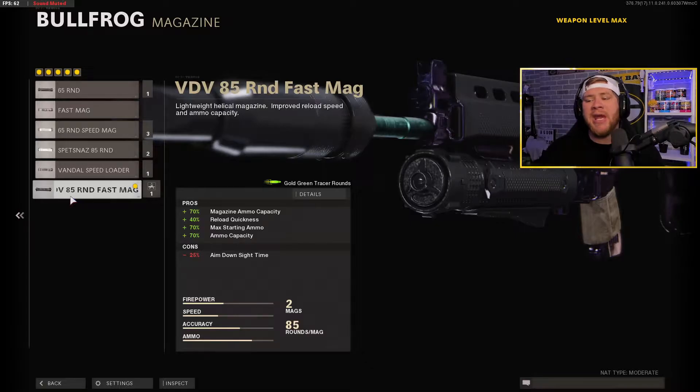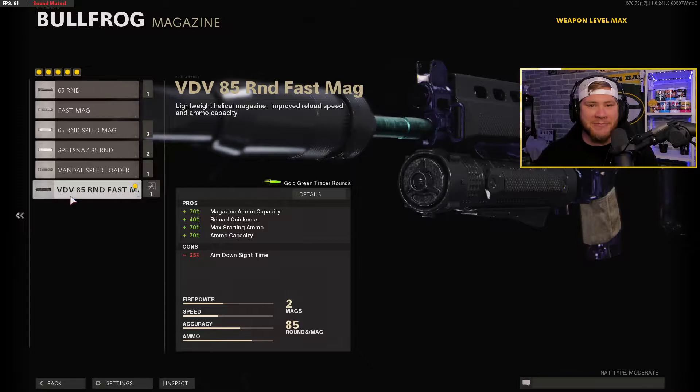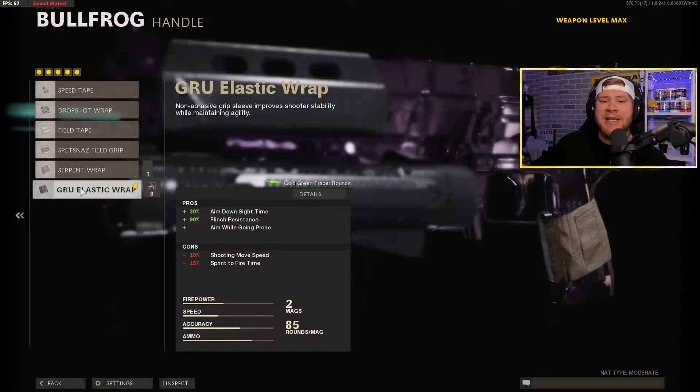For the magazine we have the VDV 85-Round Fast Mag — hands down the best magazine for the Bullfrog. I would not run a different mag whatsoever, because first it reloads quick, which is a huge W especially in tight situations. On top of that, 85 rounds for an SMG is absolutely insane — those are LMG numbers right there. So 85 rounds with a fast mag, we are going to be absolutely frying.